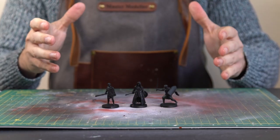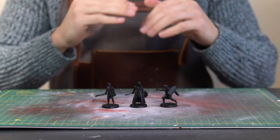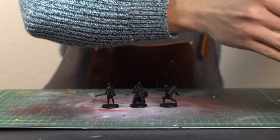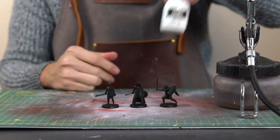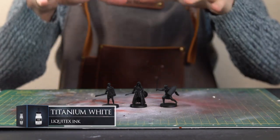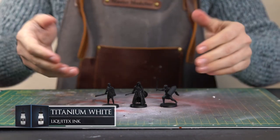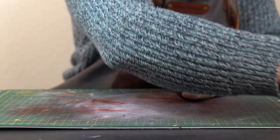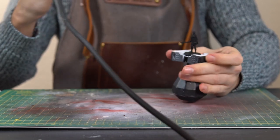I'm going to start off getting these three painted. We're going to zenithal highlight them, and then we're going to work on painting them. As always with our zenithal highlighting, we have some Liquitex white ink in the airbrush. We're just going to be spraying top down, generating the light source from above, and then we can get painting them. So I'm going to get them stood up on their little handle here, and cue the time lapse.